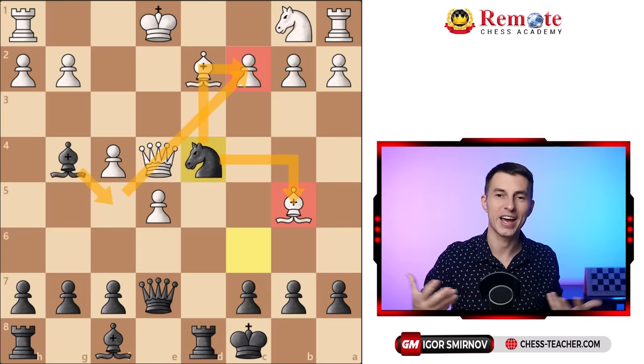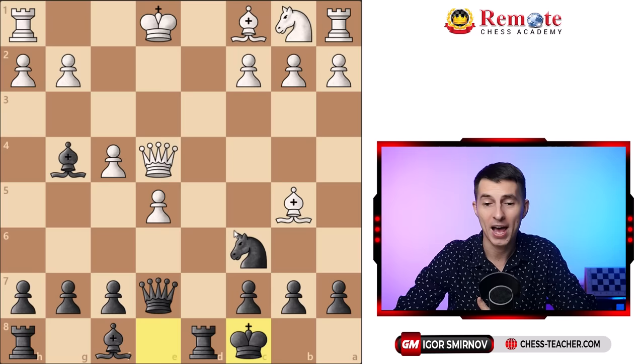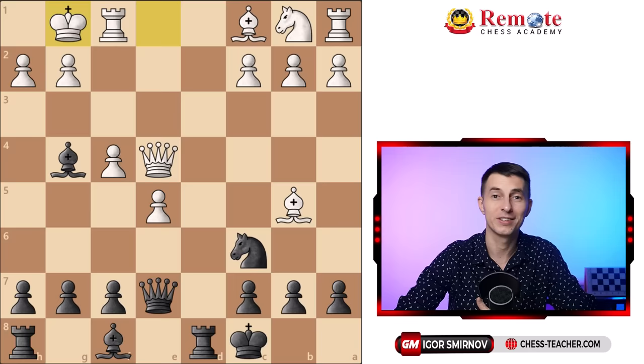One of the most common ways for white is simply to castle, because it looks like the easiest way to handle the rook d1 threat. But as white castles, it turns out they fall into another trap — queen to c5 with a double attack on the king and bishop, therefore winning the bishop on the next move.